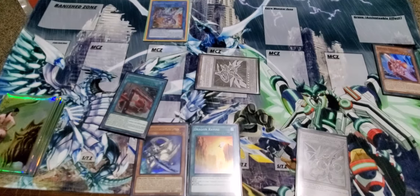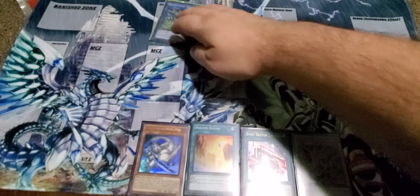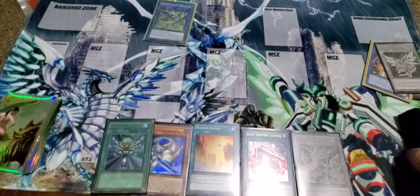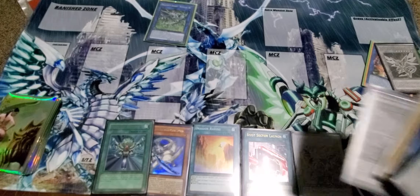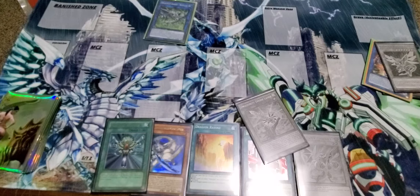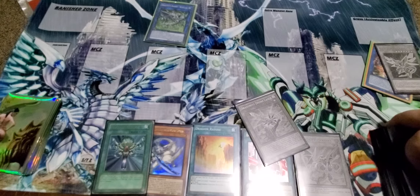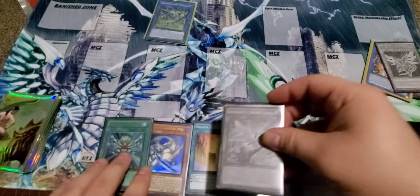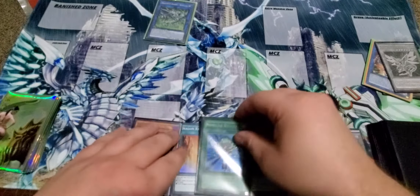On the special summon, special summon Tracer to grave for Striker Dragon — Striker Dragon effect searches Boot Sector. We're going to make Romulus: you want Noctovision chain one, Romulus chain two, so draw. Now where are you, Dragoonity Lance? So yeah, these two cards don't help me out at all because I drew them, and this guy needs to get cycled in.